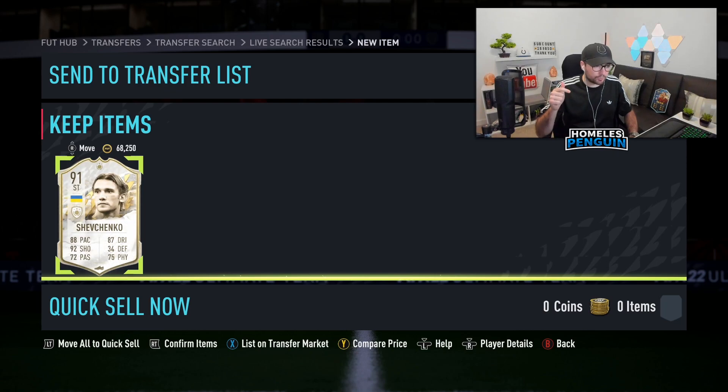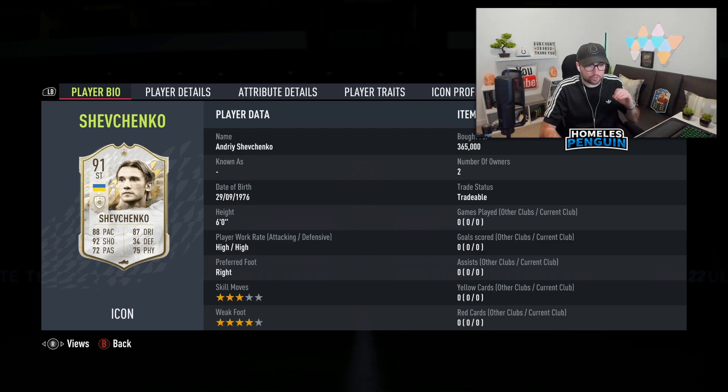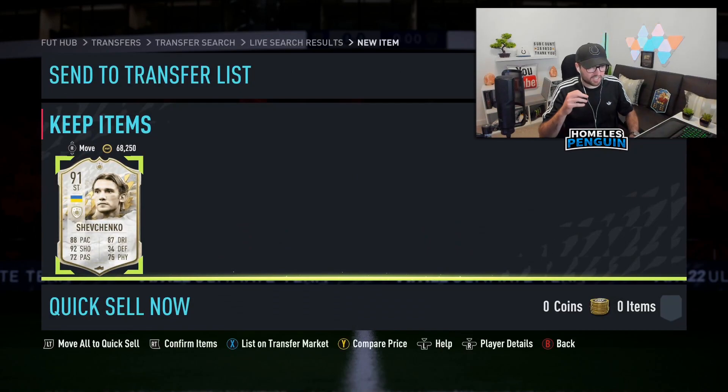I reckon I can get close to 400,000 coins for this card. I'm in no rush to sell, so I can list it overnight and hope it sells at 395, or maybe be cheeky and try to get 408. I checked already and it is a fresh prime icon. Alright, let's do it — hopefully get a decent turnaround on this card.